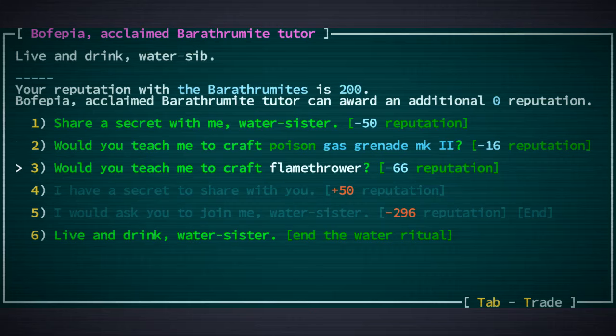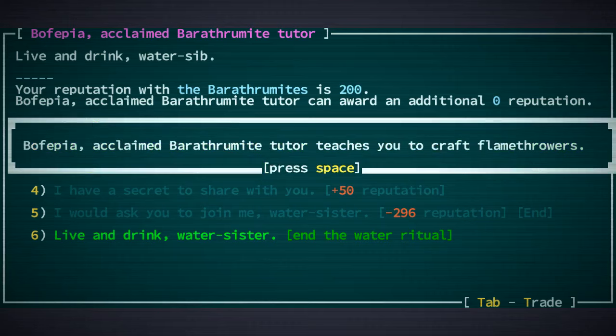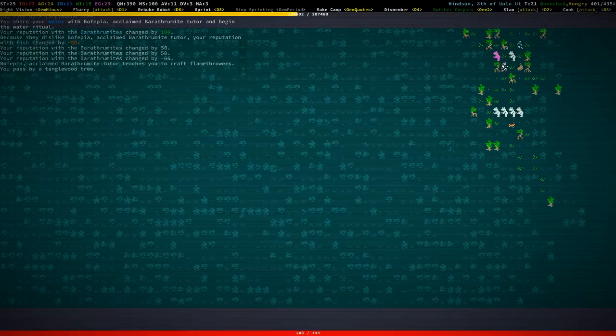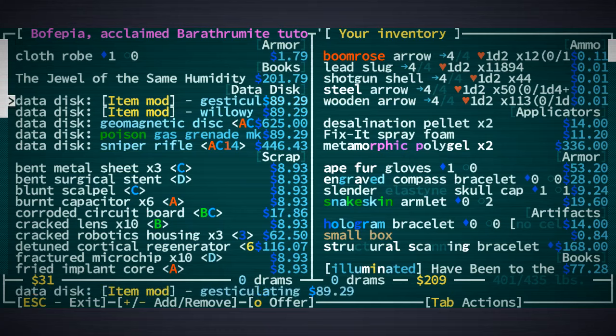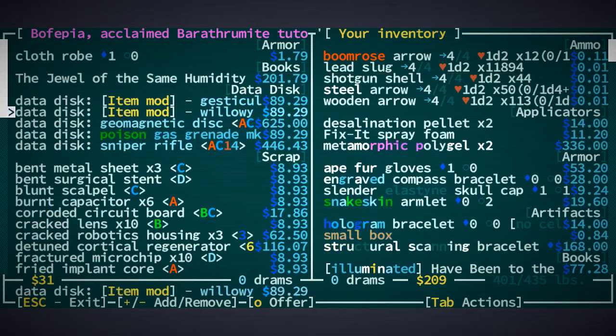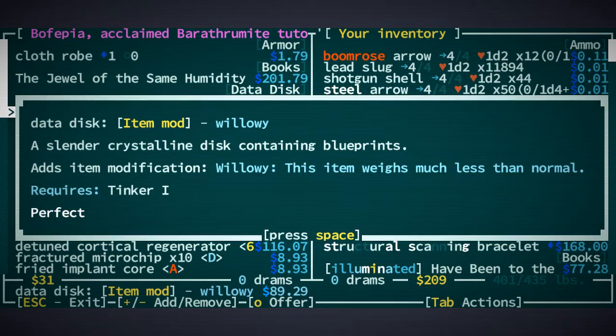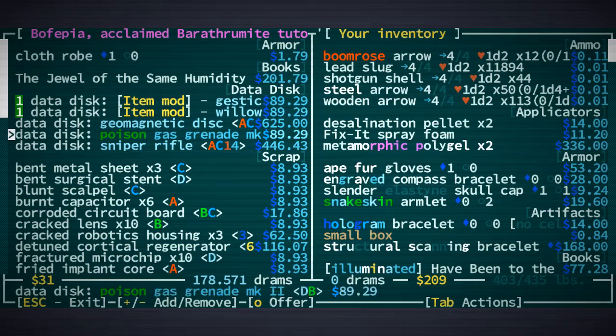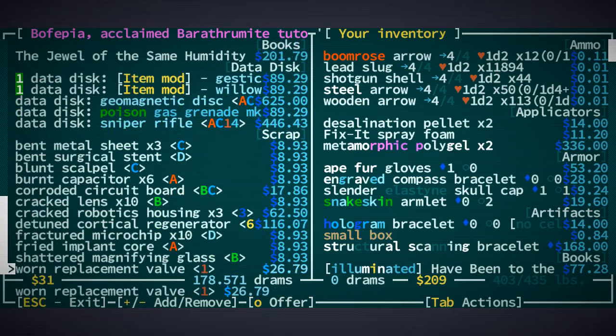Poison gas grenade — not really. I would like to know how to craft a flamethrower — you never know when that would be useful. So let's do that trade. There's a disk for a geomagnetic disk but that's Tinker too. Willowy is also kind of nice. I might get these too. Sniper rifle is neat but probably I don't need to craft it.